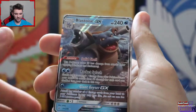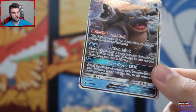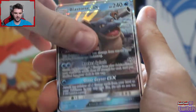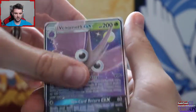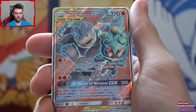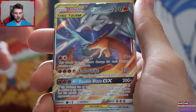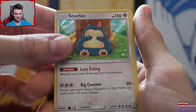We got a Blastoise GX - that is not a weak way to end! We didn't get a secret rare. Let's look at all our pulls: in reverse order, we got a Blastoise GX, Spiritomb, Mew, Venomoth GX, Kartana holographic, the full art Marshadow Machamp - I think that's our best pull - along with Charizard Reshiram, Marshadow Machamp, the Charizard Reshiram combo, a Whimsicott GX, Slowbro, Snorlax, and the Golem.